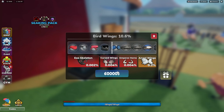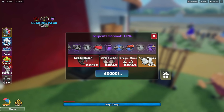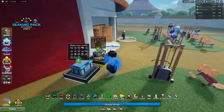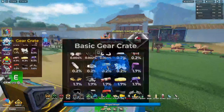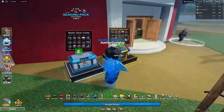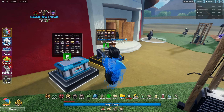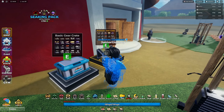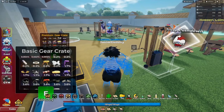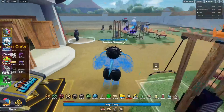I want to see how the new shoes look equipped. I don't think these shoes are actually in the basic gear crate - they're not showing up here. I don't know if they're supposed to be somewhere else. Looking at the crate, it doesn't show the Blue Jays or any of the six new shoes they added today.